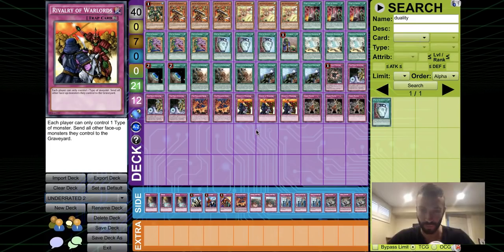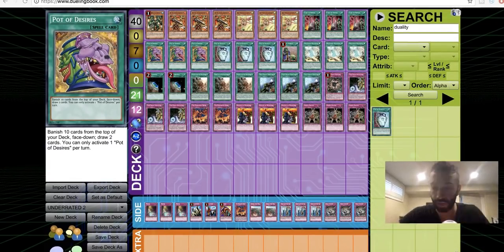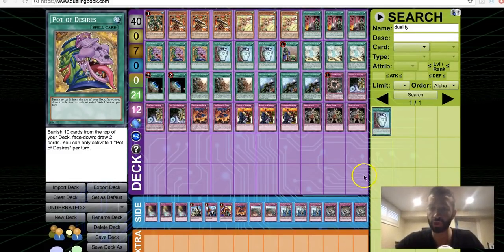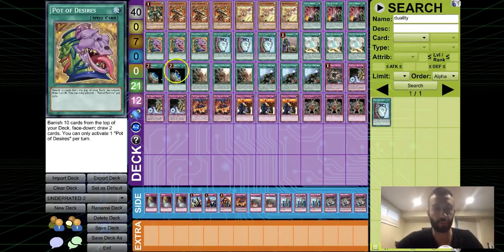The only good decks, Pendulums and Gouki, got hit real hard. The hit on Goblin was absolutely huge — honestly humongous. Goukis are still an amazing deck, but the Goblin hit was massive. Dracos are just the best counter to what's left. Terraforming got hit to two, but that's really the only thing that got hit for Draco.